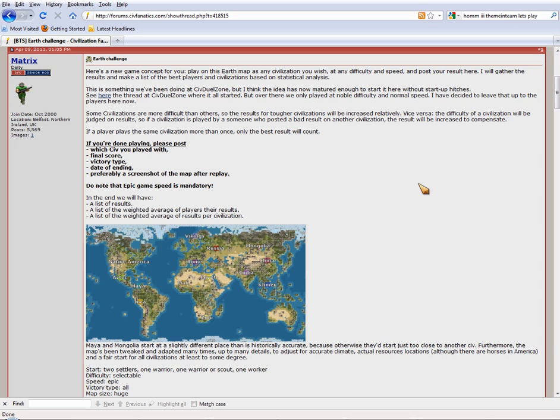This is going to be the Earth Challenge by Matrix. This is in the Civilization Fanatics Forum's General Discussion Forum — not Strategy and Tips, viewers, General Discussions. So if you want to play along, it's an open competition, and you can find it on General Discussions. As of right now it's on the first page, way up there, so you should be able to find it.